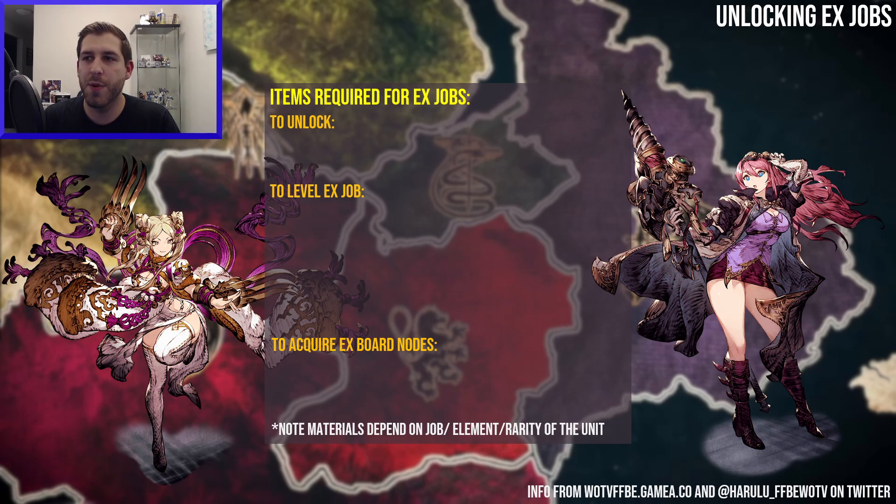We need to talk about unlocking EX jobs again because this is so important. You can't waste your stuff — you only have so much of it. To unlock the jobs, you have to spend a broadstone of the rarity of the unit you want to unlock. These are limited; you can only get them from certain events, logins, or shops, so don't spend them willy-nilly. As soon as you unlock one EX job, you might lock yourself out of other EX jobs.